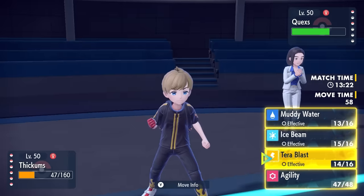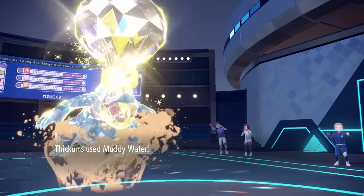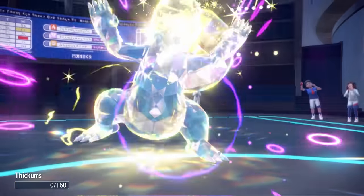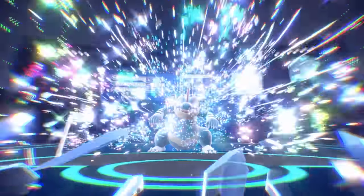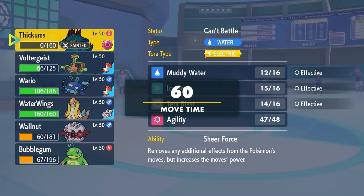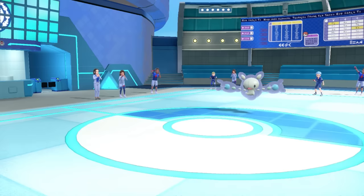We've broken so many holes in the squad that we're feeling pretty confident. As they go back into Reuniclus, I have two Pokémon left — I'm just gonna continue to throw Muddy Waters. I connect with that 85 accuracy, but unfortunately it's just not enough to take it out. That allows them to fire off a Psychic and knock out the Feraligatr — but not before we were able to poke some holes into the team.